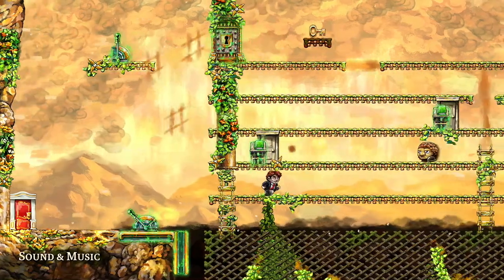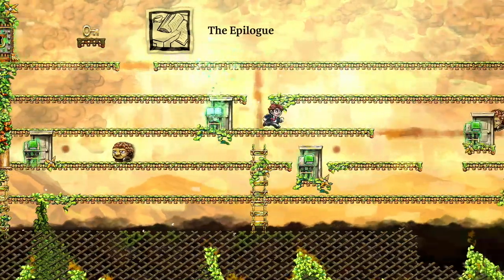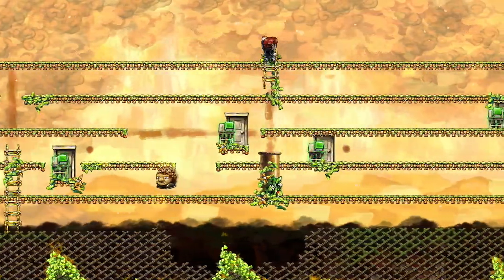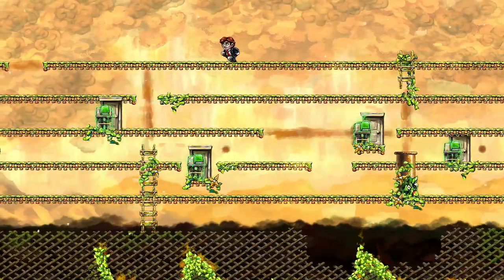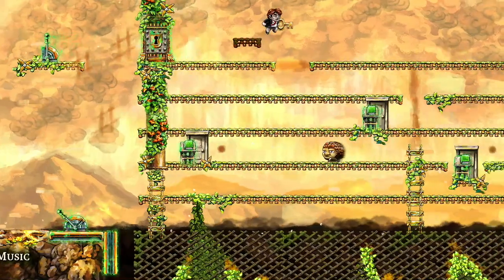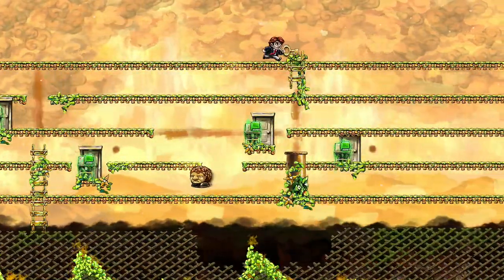Originally in the video I could just jump over that door and skip the whole level — basically the whole puzzle. But now you have to do this the intended way, which is to get this key, go right, and keep going.